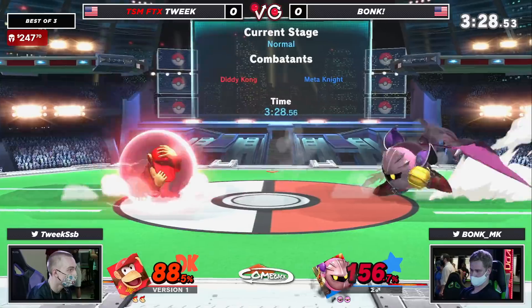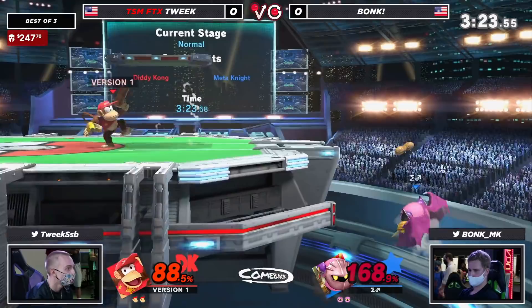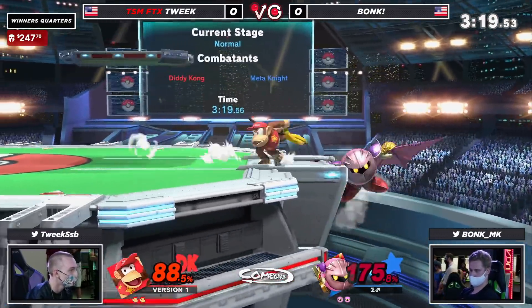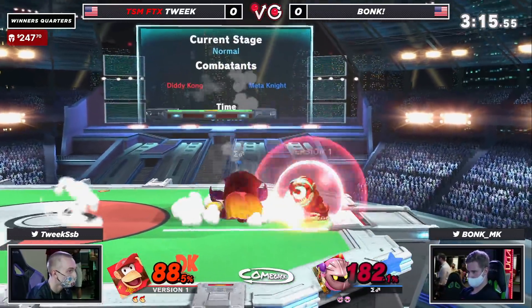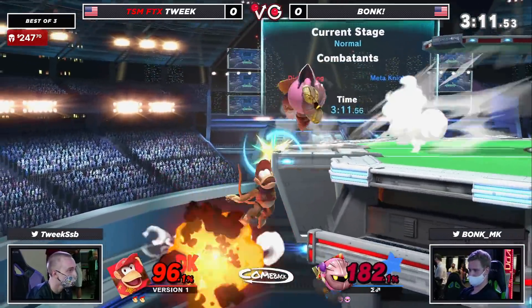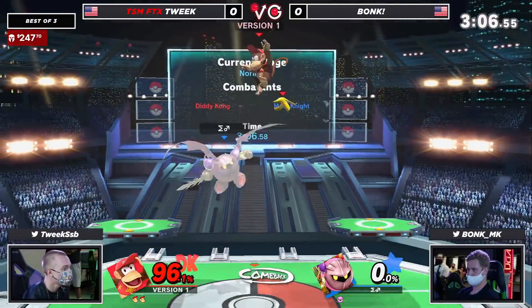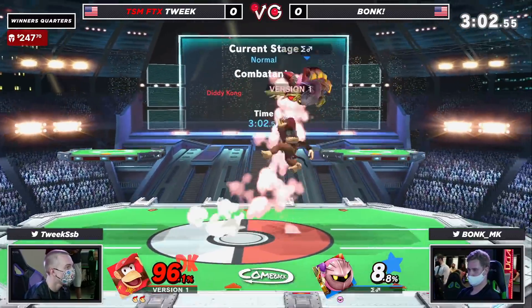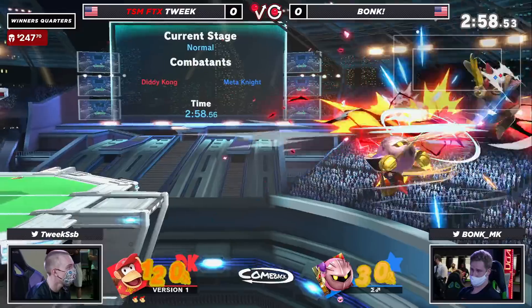That's kind of crazy. I mean, Meta Knight's not heavy — he shouldn't be taking almost 400% to lose two stocks. But now Tweak is just going to camp it out a little bit with these peanuts. He gets the banana, but Bonk just had a jump, so he's barely off stage — can't even take advantage of the trip. This is actually really fantastic stuff for Bonk. You had so much damage on you, you died to a spike by him standing on the stage. I can't remember the last time I've seen Diddy Kong kill with a down air on a grounded opponent.